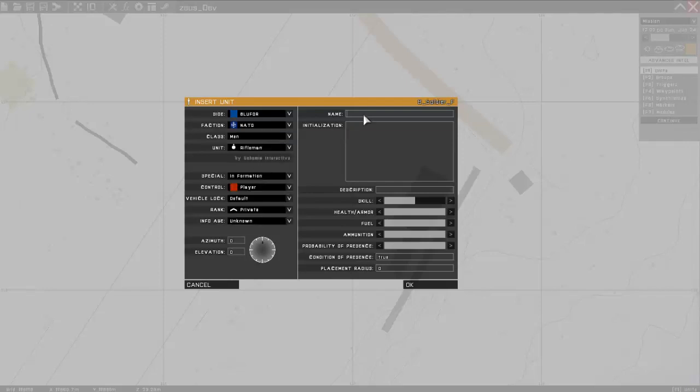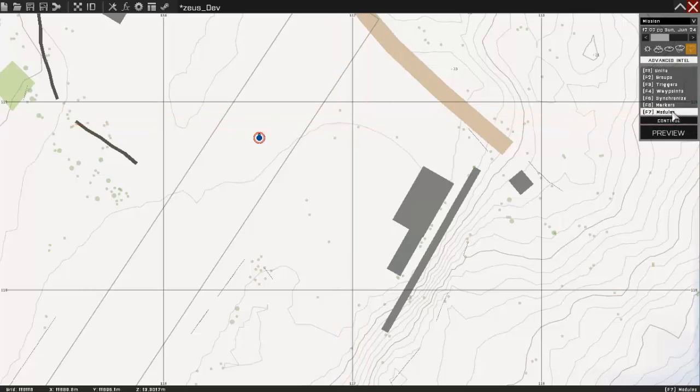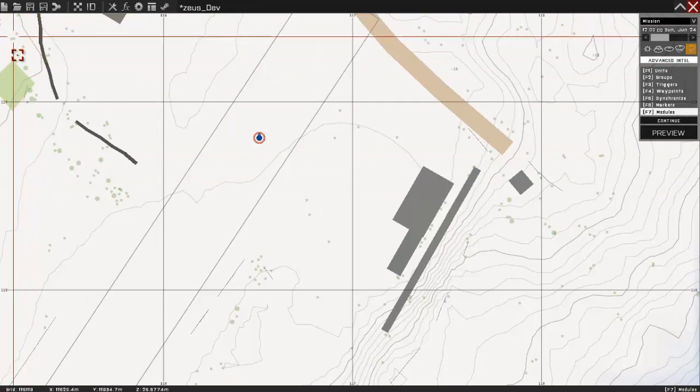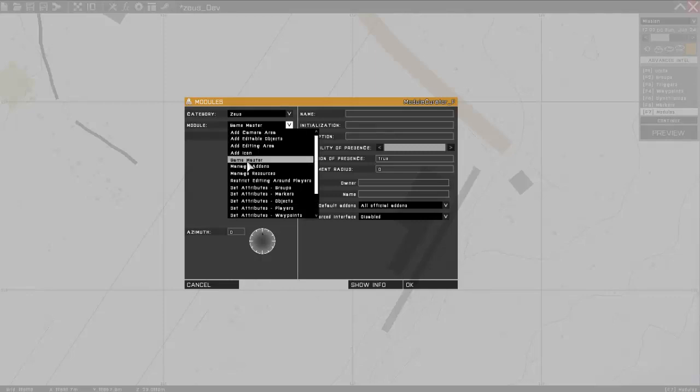So I'm going to call him Phil. Then you want to select Modules — if you're using the other type of layout, the Modules icon will be here. After you've selected Modules, double-click, select Zeus in the category, and the module Game Master.